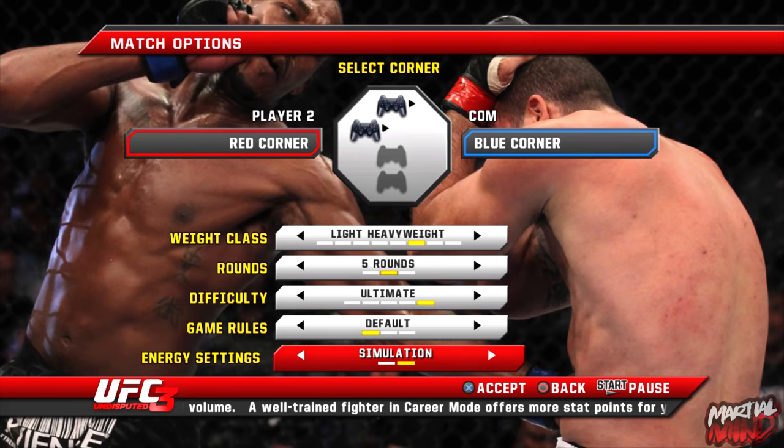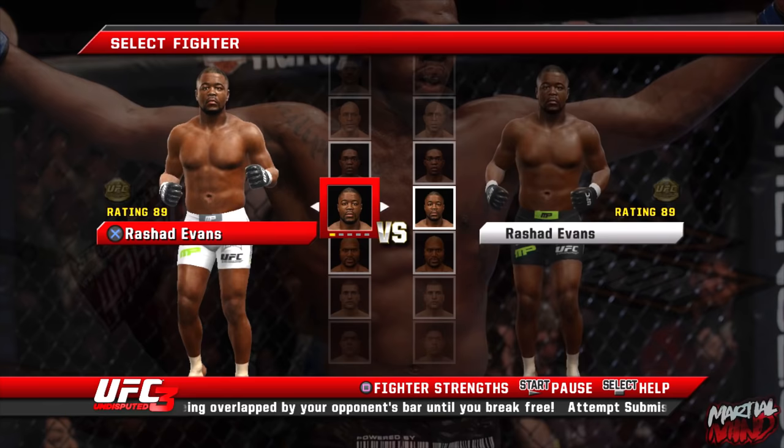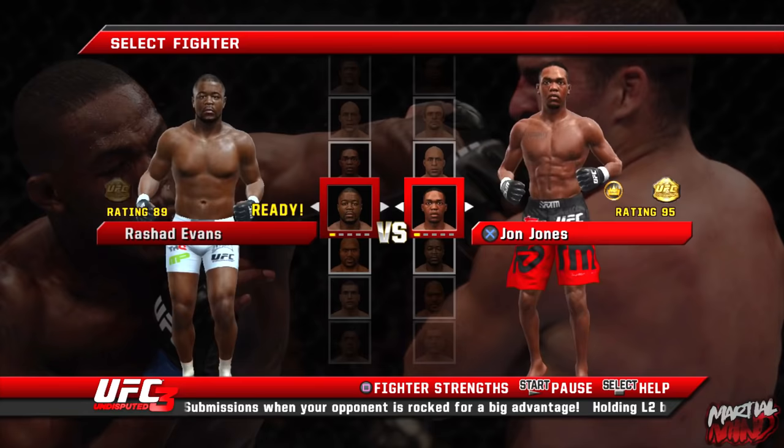We're going to go simulation game rules, keep everything the same, and this is the highest difficulty. A big difference between this game and EA Sports UFC 4 is the AI in this game is actually really good. You gotta know what you're doing, you gotta know some of their patterns to be able to beat them.